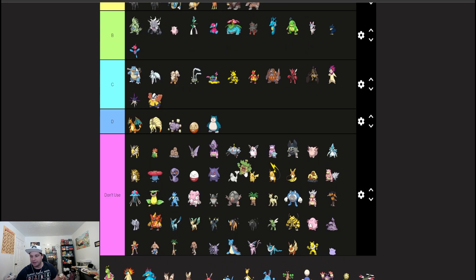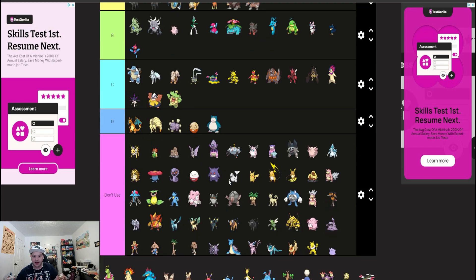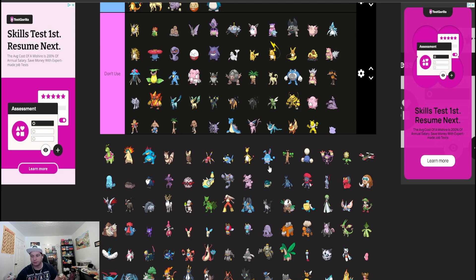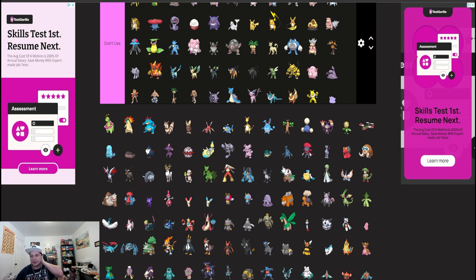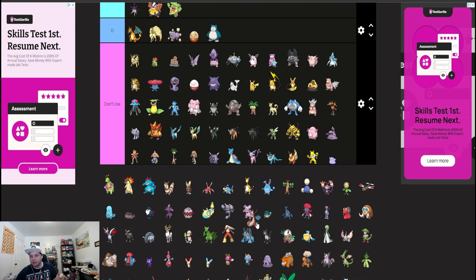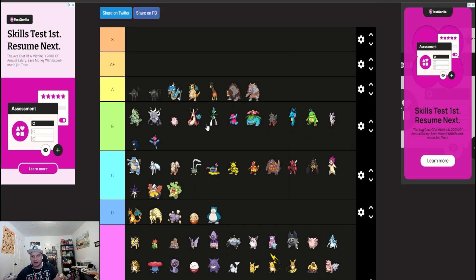Ludicolo — I don't think it'll be the rain-mon of choice but it still gets Swift Swim and is still powerful. Unfortunately it lost Scald and that's its biggest downfall — it can't Scald anymore. Another bulky Water type coming in that will be good is Milotic, and I feel like it should be in A plus.